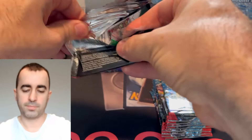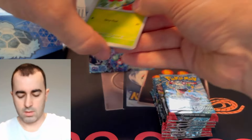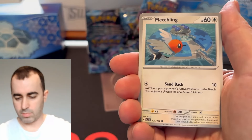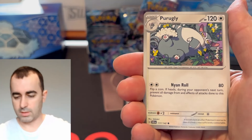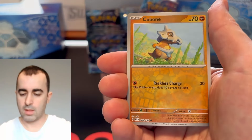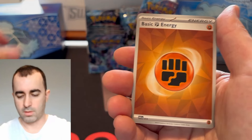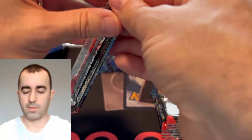Let's grab a few packs to start. Might be a bit rusty — it's been a while. Hopefully everyone's keeping well out there in this crazy world. Pack one: code card, Applin, Fletchling, Phanpy, Crispin, Joltik, Lampent, Cubone. Just the holo. One pack down, nothing.